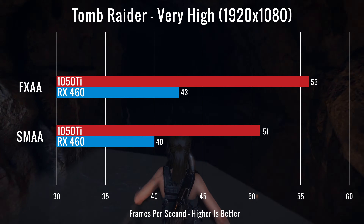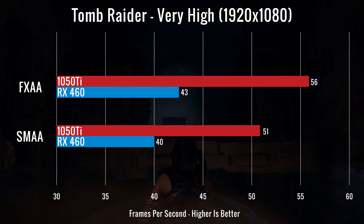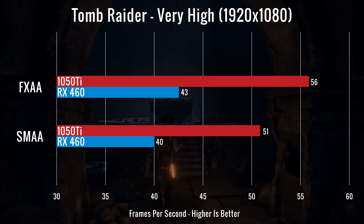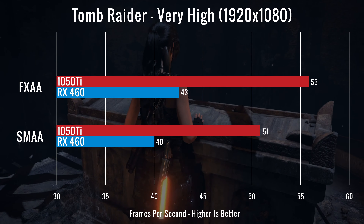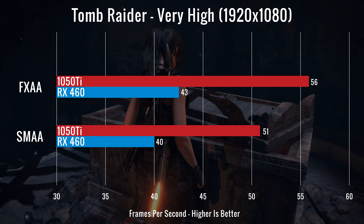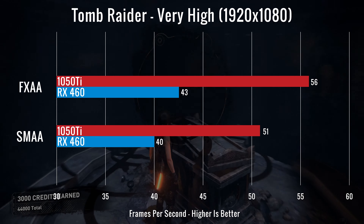For our third test, we decided to go with the demanding Rise of the Tomb Raider on high. We tested it with both FXAA and SMAA. For the first test, the 1050 Ti averaged 56 FPS, while the RX 460 averaged 43 FPS. And then for SMAA, we saw an average of 51 for the 1050 Ti and 40 for the RX 460. The average difference between frame rates between the two cards is 13 in favor of the 1050 Ti.